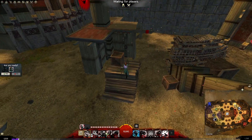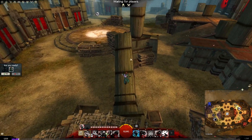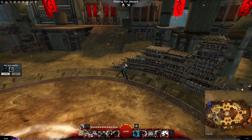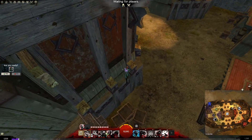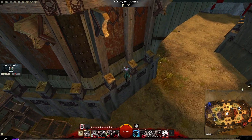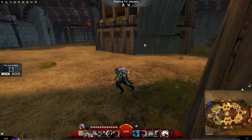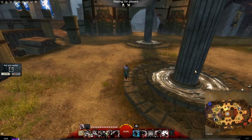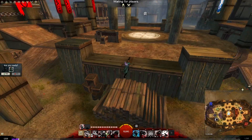Everything over here is pretty much the same - you jump on this and it's all no-port spots. There are boxes here too. Heading towards the mid node, you have this ledge which you can use, which is pretty good and good against melee classes. This is all just open area, so it's very dangerous to be in - you've got to use these pillars or go straight for this little wood pile and get up here.